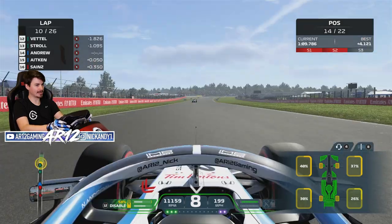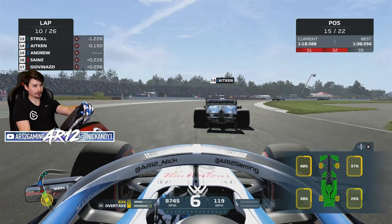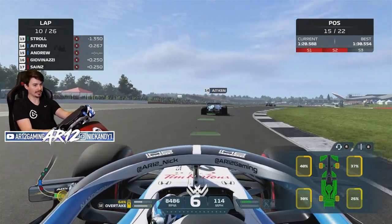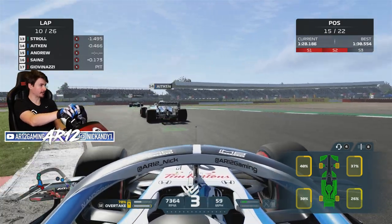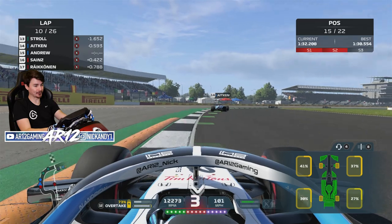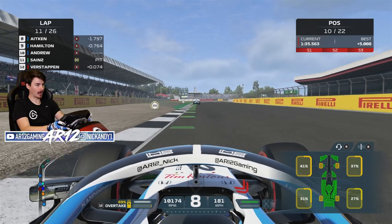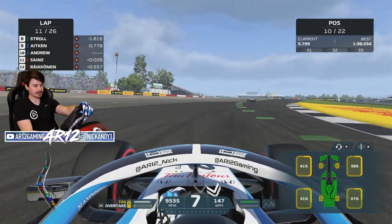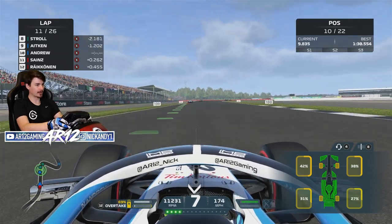Here goes my teammate Jack Aitken - I'm actually going to lift and let him go past, go for the good of the team. I might even consider going for an early pit stop. Giovannazzi just went for a very early pit stop. Carlos Sainz is behind me. I'm going to go in on this lap - I'm going to see if I can get an undercut strategy and not slow down my teammate. Wait, P11? People must have gone in and I missed it.